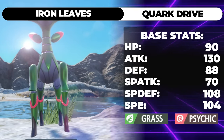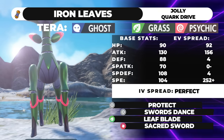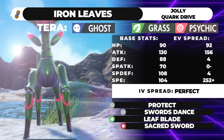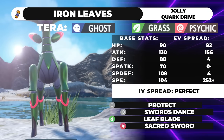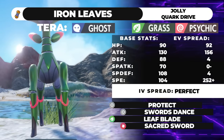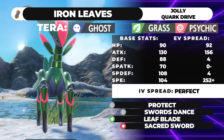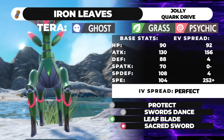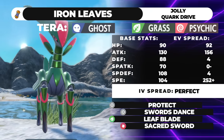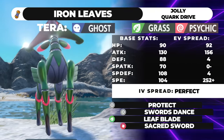Alright, let's get into the first moveset. We're running Booster Energy, Speed, Protect, Swords Dance, Leaf Blade, Sacred Sword. We're running 92 HP, 156 Attack, 4 Defense, 4 Special Defense, and max Speed Jolly. This is so you can speed boost instead of attack boost because it's mandatory — otherwise you get outsped by Fluttermane. But if they have Tailwind or Booster Energy speed boost, you get outsped anyway. I would say you should run Tera Ghost. It gives you less weaknesses overall, allows you to Swords Dance pretty freely, and unless you face off against an Incineroar with Intimidate, Sacred Sword does a decent amount and Leaf Blade does pretty good if you crit. This is probably the moveset I recommend the most if you're going to run it generally — it's just the one that lets you function as a Pokemon. Everything beyond this point is mostly cheese or some interesting little thing it can do.